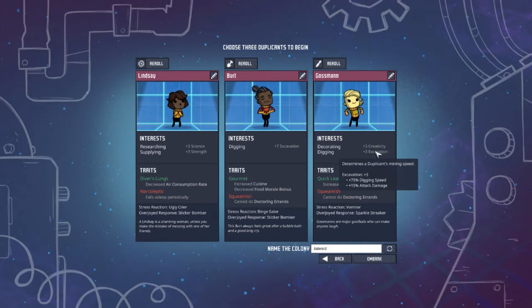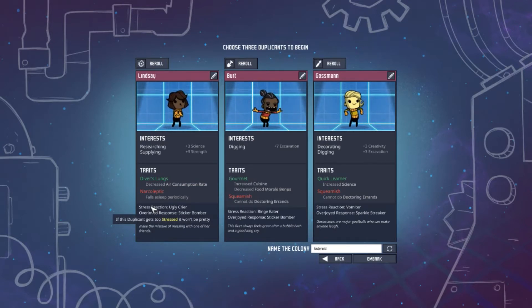This one has quick learner and great digging — perfect, I love having more diggers. Down here you'll see the stress reaction. If stress gets to a very high percentage they react differently: Lindsey cries, Bert eats a lot, and Gossman starts throwing up. Overjoyed reactions include sticker bomb — they just throw stickers — and sparkle streaker, which shoots happy sparkles. We'll go with that!